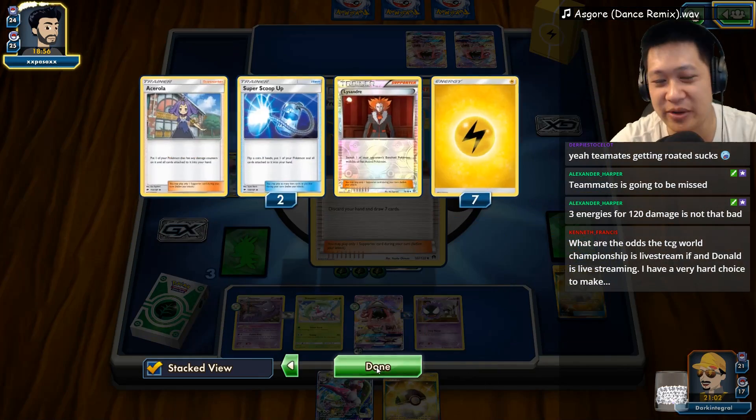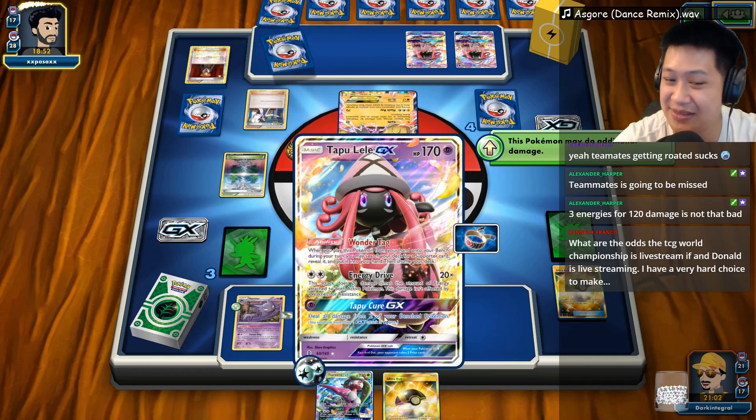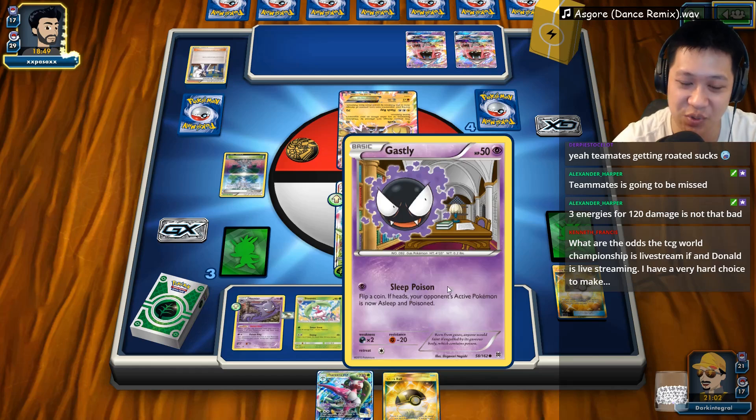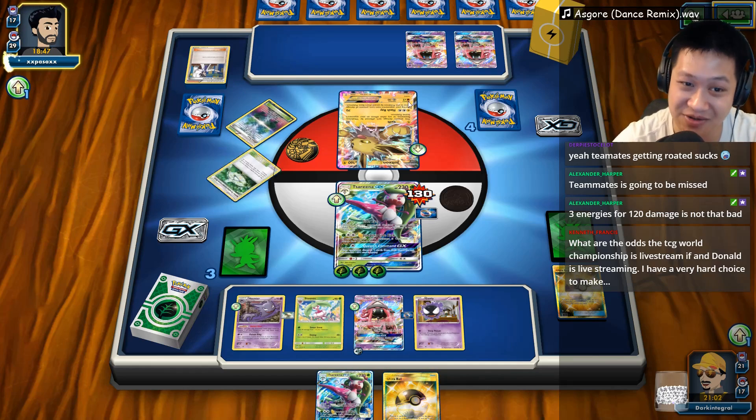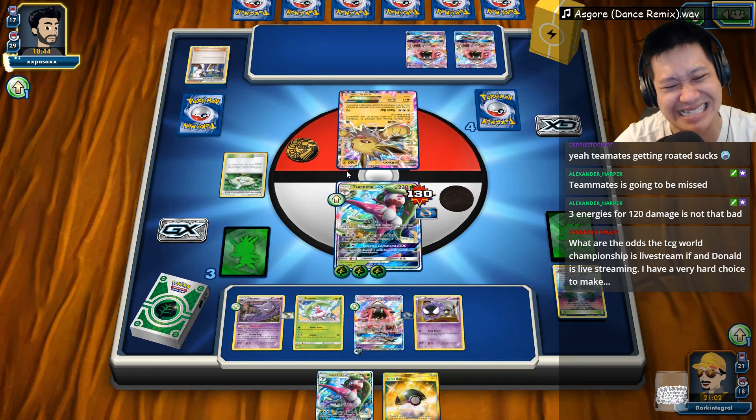Sycamore. If he gets rid of this, we'll have Tapu Lele as a backup to fight. We'll also have another Serena. We also have another Confusion combo to try to end the game. Although — the stadium is gone! It's gone.